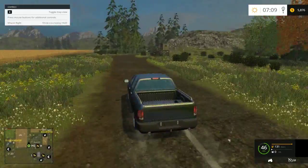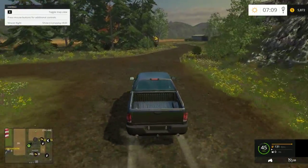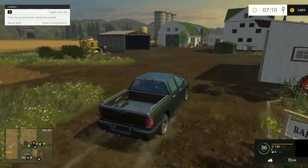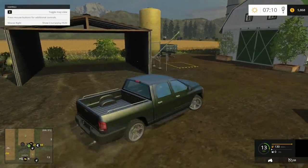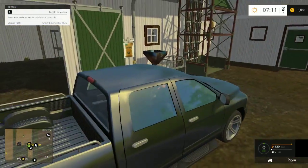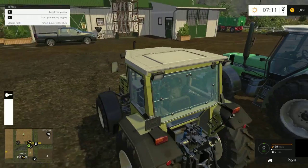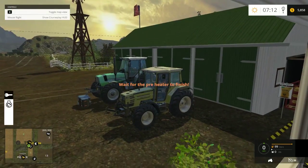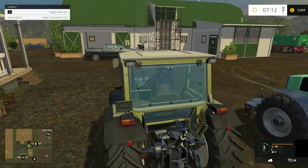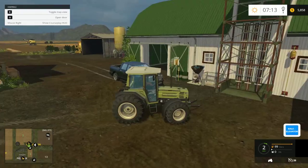There's one of the fields that I mentioned that's already planted. Here's where we can go sell our grain. It looks like this guy's getting along pretty good - oh, it's about full. I like this map a lot because it's got features that you don't see in standard maps - like all these doors open behind me, and there's the bale elevator that goes up to the top where you can store all your bales. That's kind of cool.